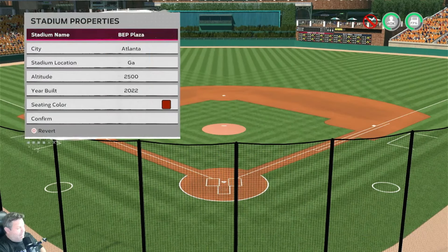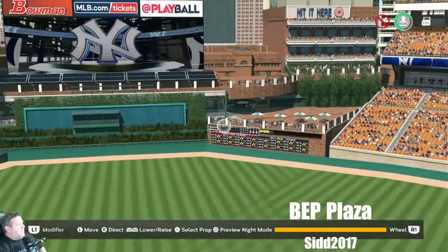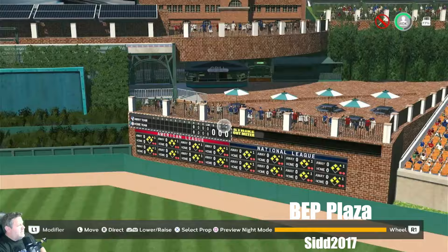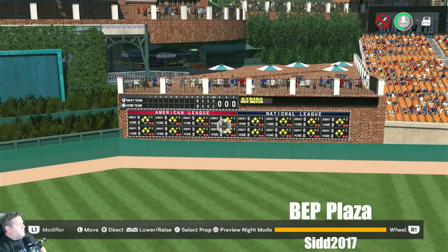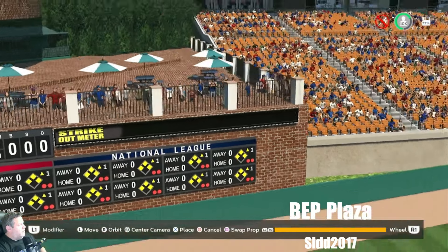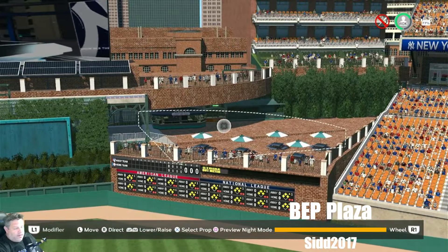Sid 2071 is back in Studio 44 with Beep Plaza. You've got Beep Plaza, Beep Field, and Beep Mountain — you've got to let me know what all the BP stands for. Atlanta, Georgia is the location, 2,500 feet altitude, 2022 is the year it was built. The thing that jumped out at me was this right field double-layered decking concourse section with the one little step — I like that. You got the strikeout meter — I hear someone keeps telling me it isn't working. Is that correct? Like if you're watching the game the strikeouts don't show up?